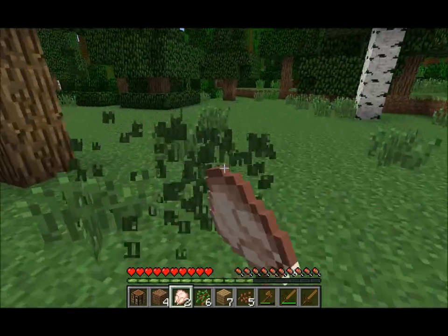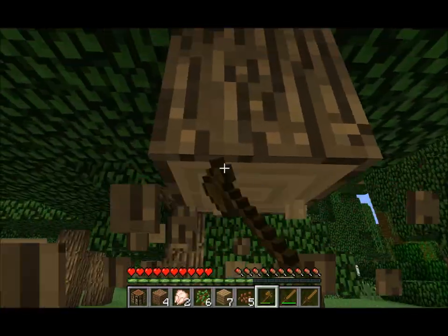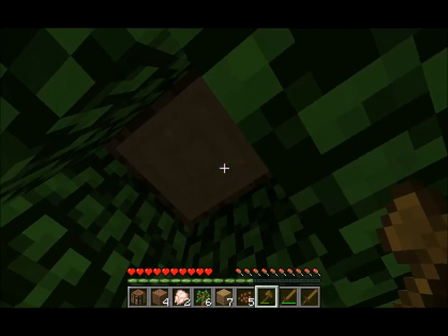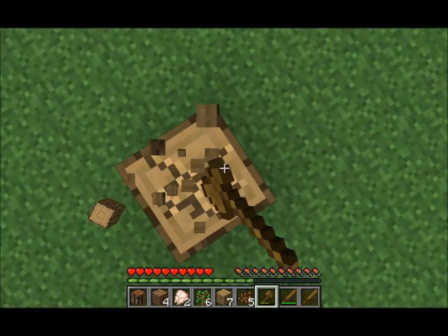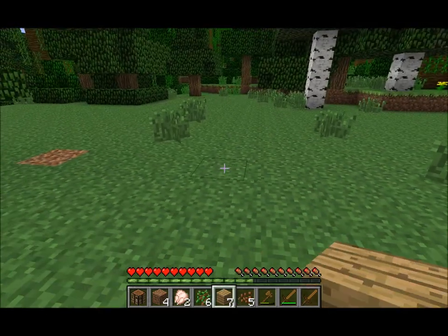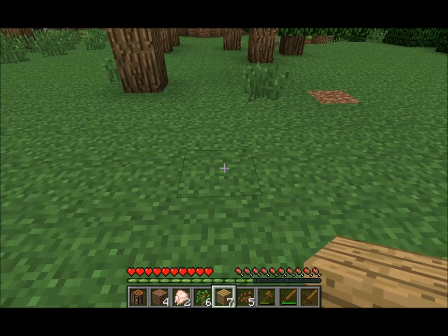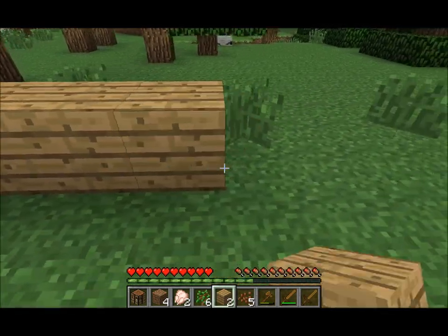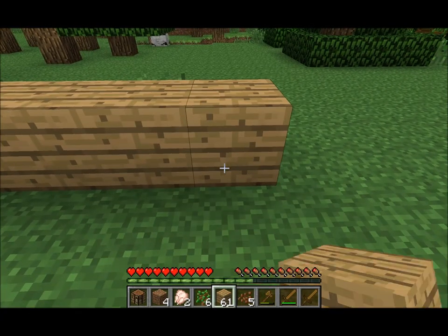Oh hi there - balls, I've got to take out these trees. I hate it when trees are generated like this because then you've got to take out four different trees just to get all the leaves. Let's just start building the house - let's go with 10 by 10, shall we? 8, 9, 10...